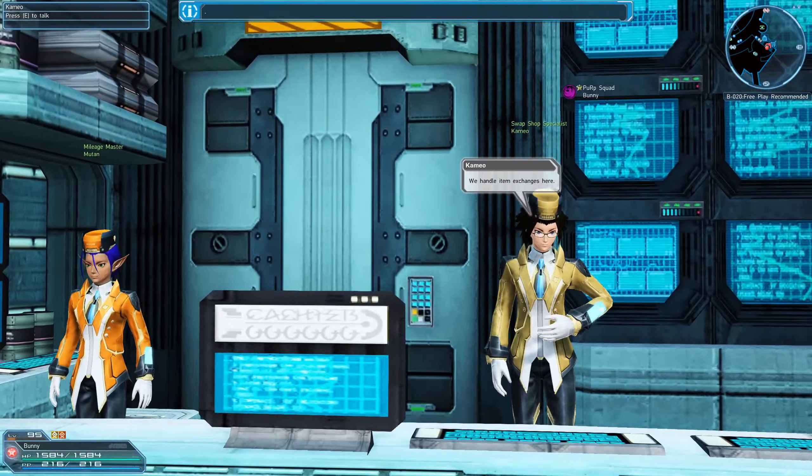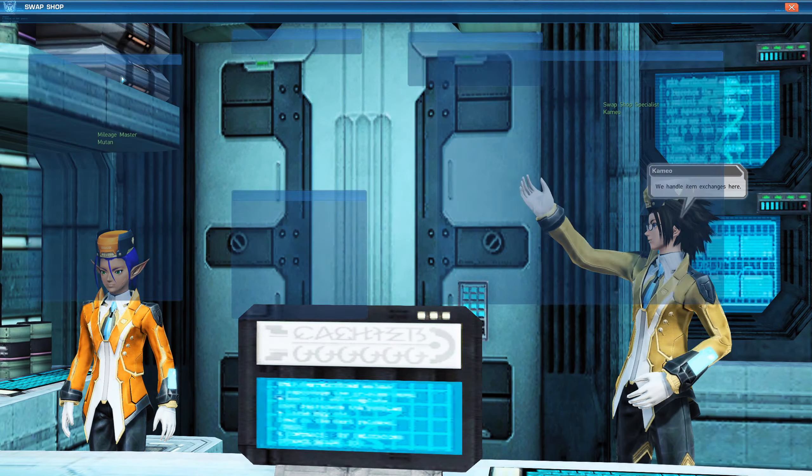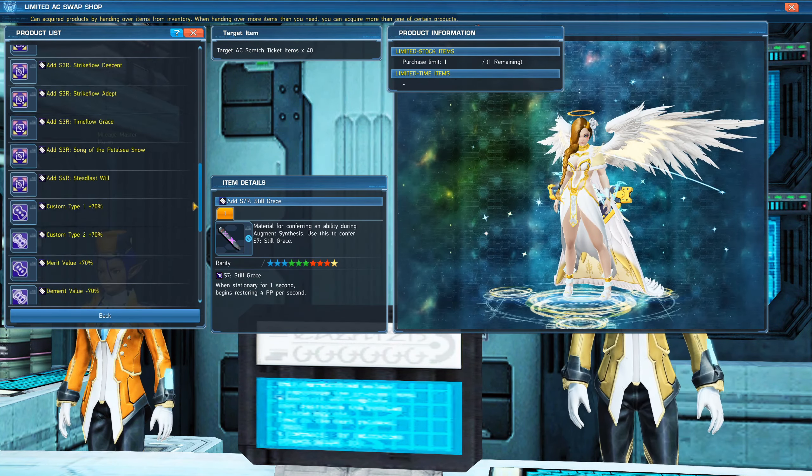Lastly, you can exchange 2 AC Scratch Ticket items or 2 Recycle Badges for 1 Ultimate Booster in the Limited Time AC Swap Shop.